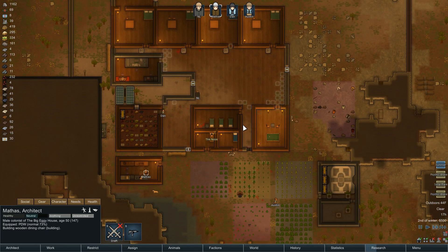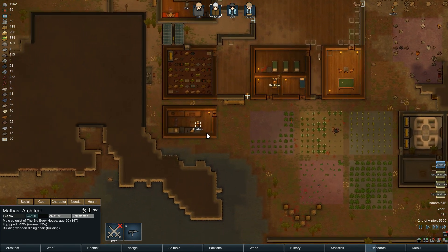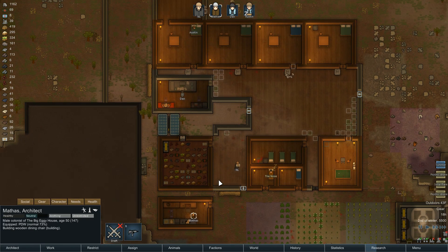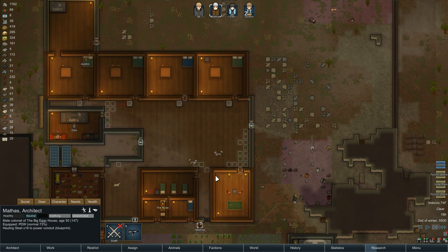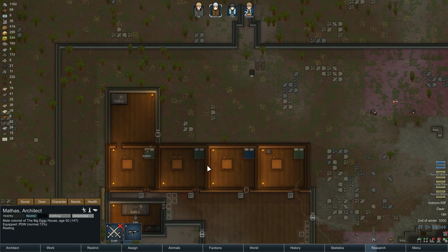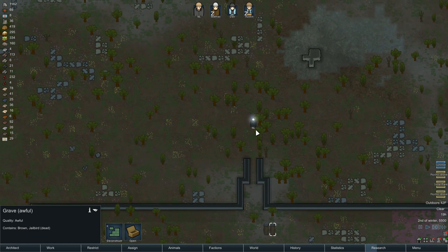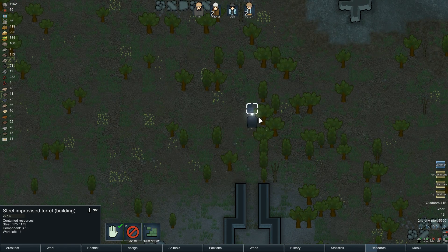So we've got our joy set up, we've addressed the butcher situation. Mathis is building a wooden chair. And as the music enters in — is it just me or does the music really pick us up? When did those graves get put there? It's the blood of our enemies.